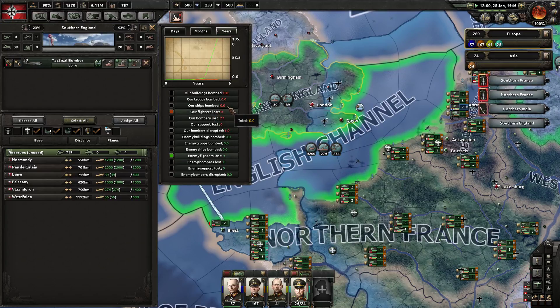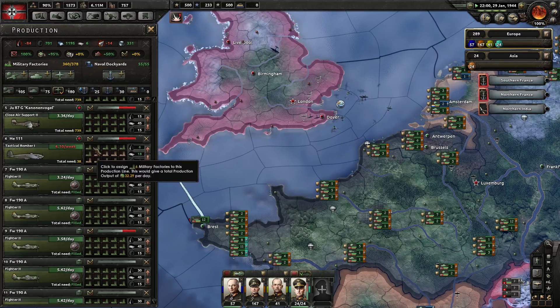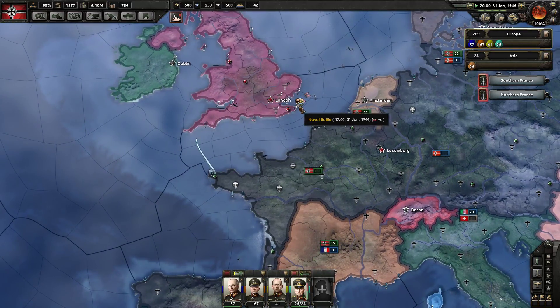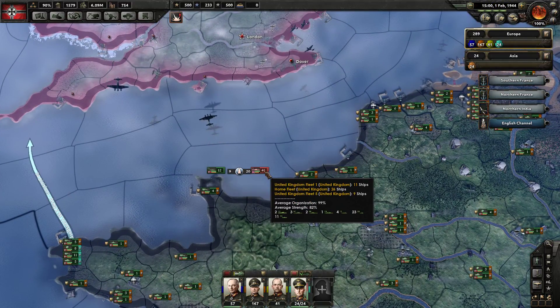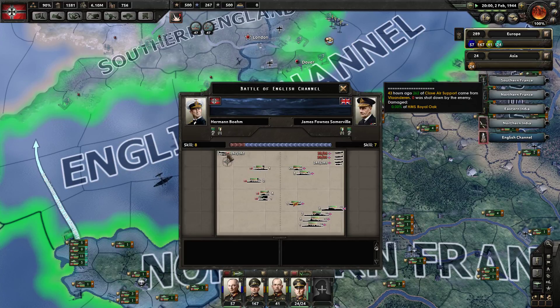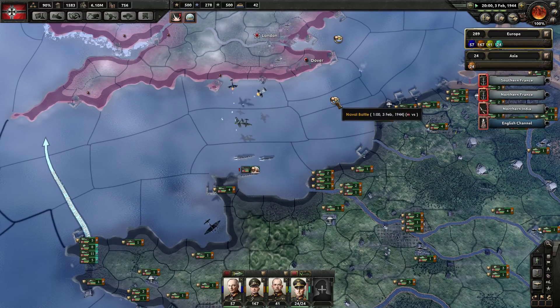Looking at our tactical bombers — have we bombed any buildings? Zero buildings bombed. So I've been trying to figure out what's the best way to do this. I don't really have an answer yet. How many fighters do I have in surplus? Not that many actually. There are apparently 46 enemy ships in this fleet: two carriers, three battle cruisers, two battleships, one heavy cruiser, four light cruisers, 23 destroyers, and 11 subs. We have close air support providing pretty good supporting fire here.